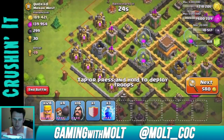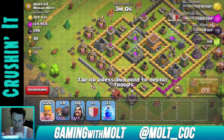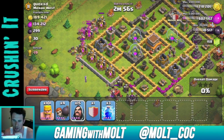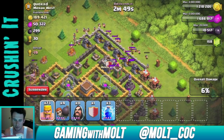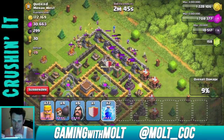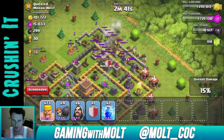We're back and here's a pretty good base — most of his resources are in the outside collectors. I'm just going to spread out a wave of barbarians around here, mainly for distraction. I'm not worried about the damage they put out; I'm mainly worried about the damage from my wizards. I did use a lightning spell there to take out the clan castle troops.